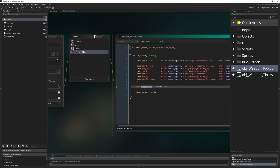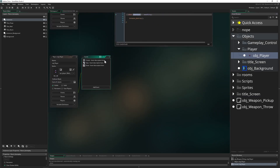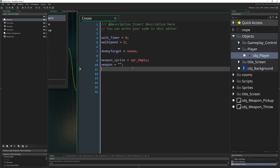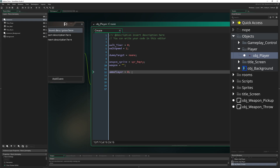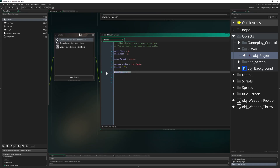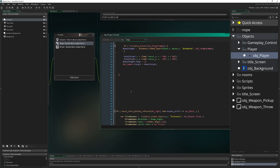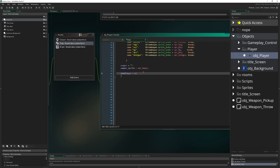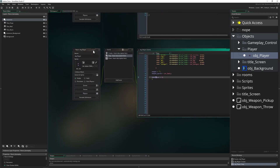Go into the player object and create the 'amu_player' variable, set to zero at the beginning. If we are throwing away the weapon, we also throw away the ammunition - so we set 'amu_player' to zero when throwing.